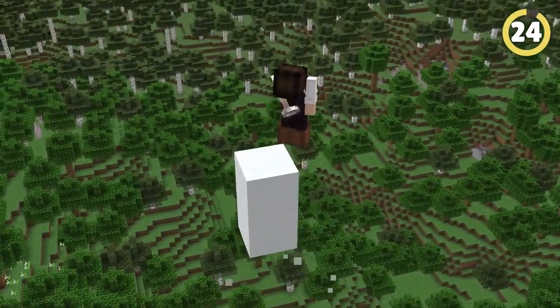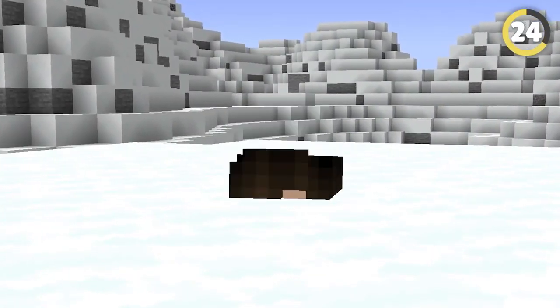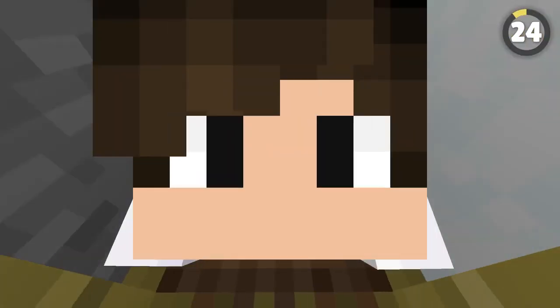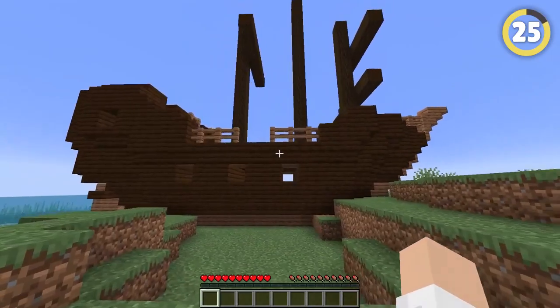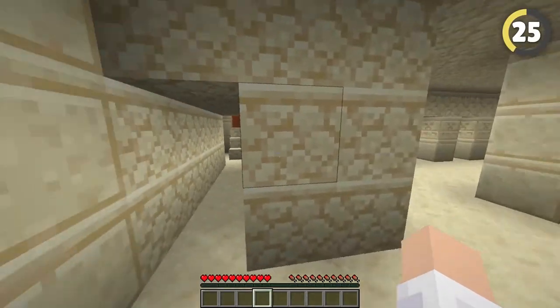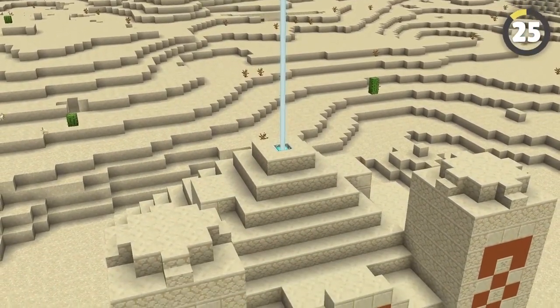Sky bases can sometimes be a little annoying to reach, so for a super accessible and equally hidden base, head to any snowy biome and stick some scaffolding underneath a random block. Put the snow back and you've made a completely undetectable underground base. Natural structures are basically just pre-built houses for you to use. Shipwrecks and jungle temples work great, but the desert temple is the best — it comes with multiple rooms and doorways, and even has a section up top that perfectly fits a fully-built beacon.